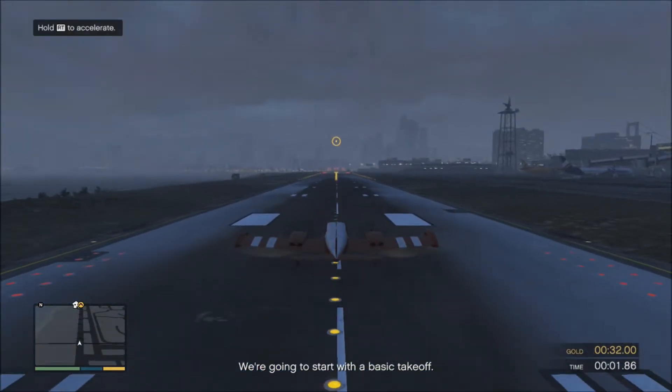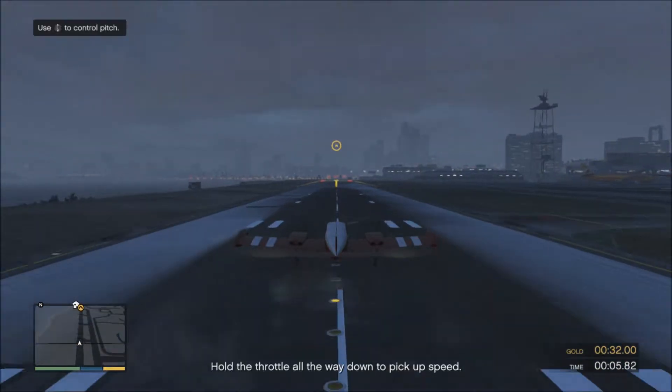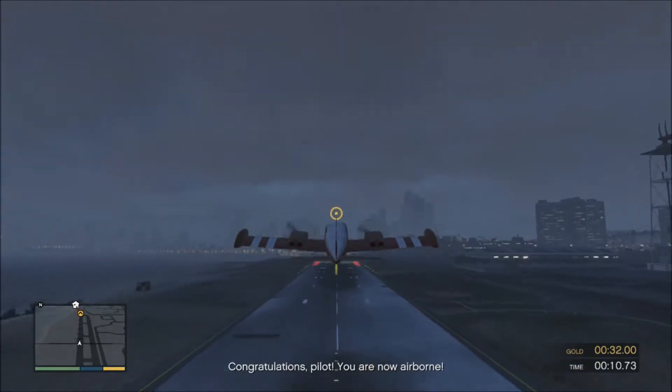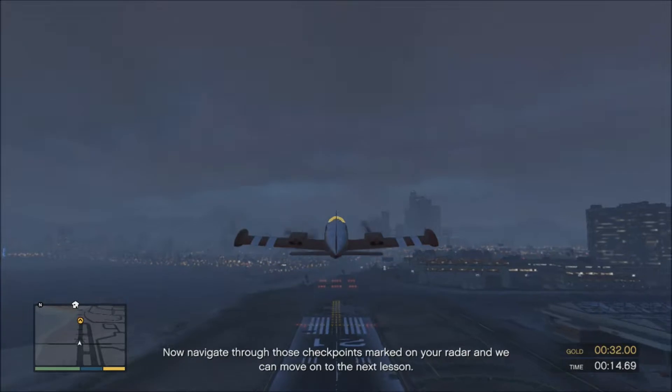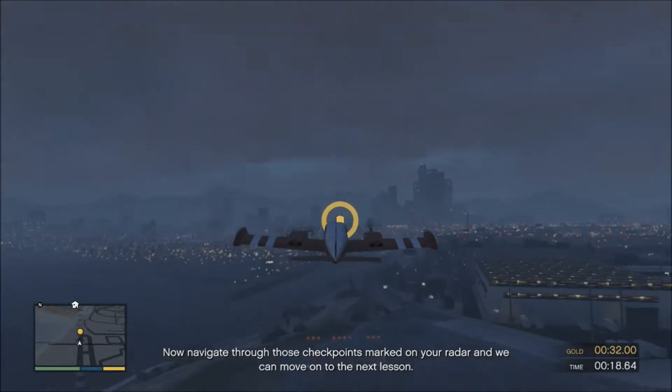We're going to start with a basic takeoff. Hold the throttle all the way down to pick up speed and pull back on the stick to take off. Congratulations, pilot — you are now airborne. Now navigate through those checkpoints marked on your radar and we can move on to the next lesson.